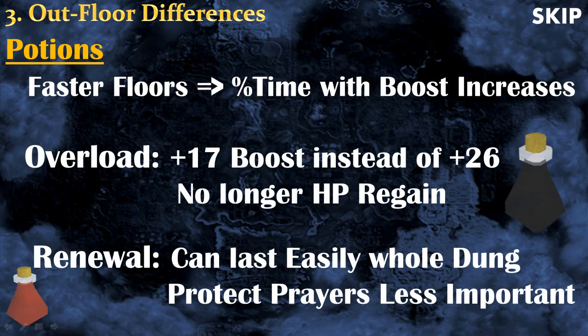Now let's talk about the impact of the Evolution of Combat on potions. Floors are faster, so the percentage of time you spend with a boost active is higher — which is good. However, potions are less efficient now. For example, the Overload used to give a boost of 26 but now it's only 17, and you no longer regain HP after the 5 minutes. With the Renewal Potion, you can now easily do dungeons without protection prayer, so prayer points are less critical. I still recommend using both potions to make dungeons faster — a bonus is a bonus no matter how big it is.